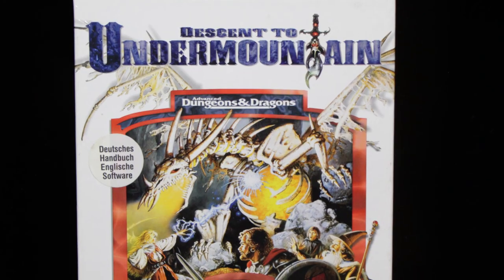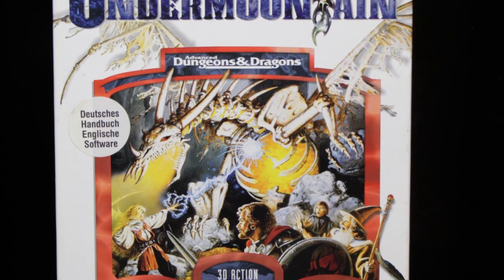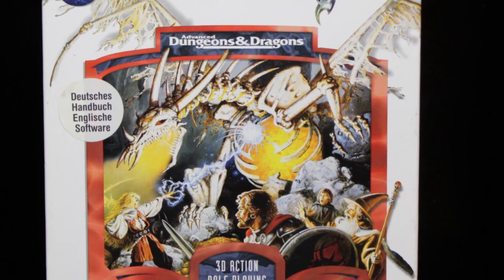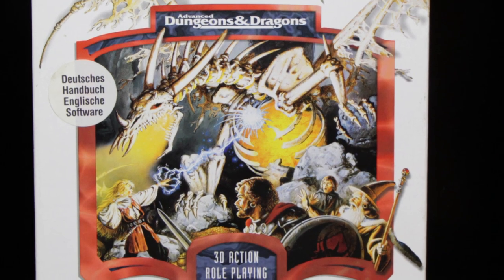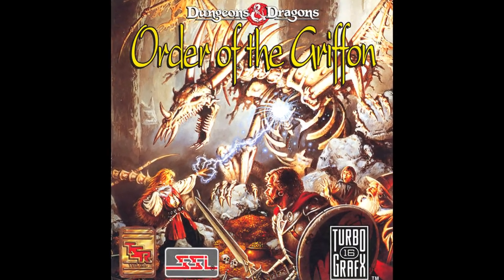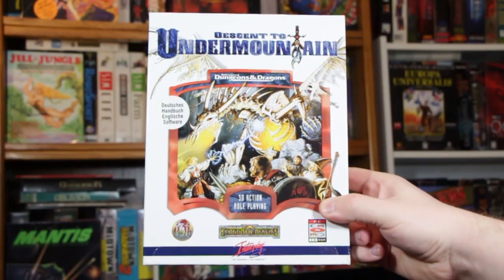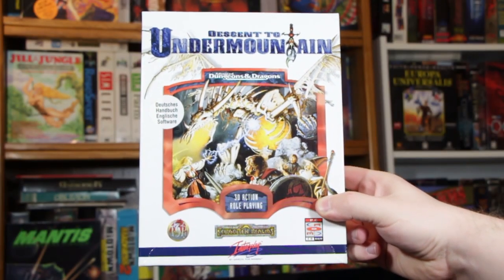At least it has some stellar artwork on the front cover by none other than fantasy artist extraordinaire Clyde Caldwell. Too bad it's got nothing to do with the game at all, and was already used for another D&D video game years earlier — Order of the Griffin. Interplay was scrounging around for scraps even for the box art, but is that really surprising?